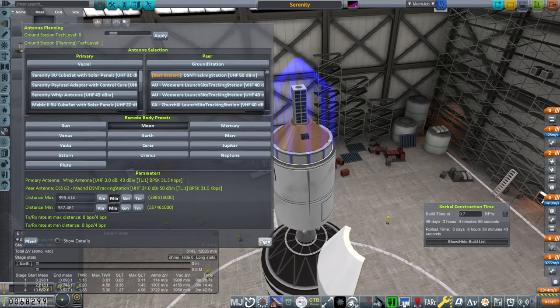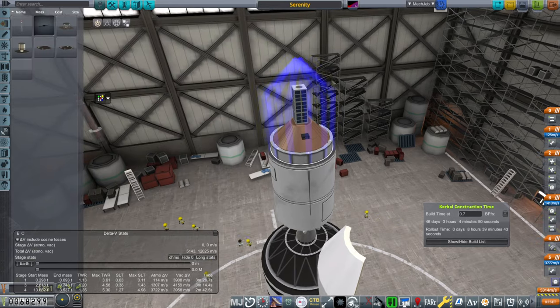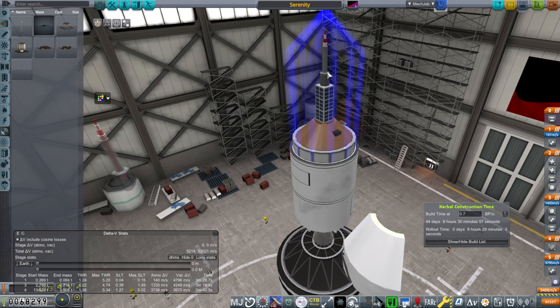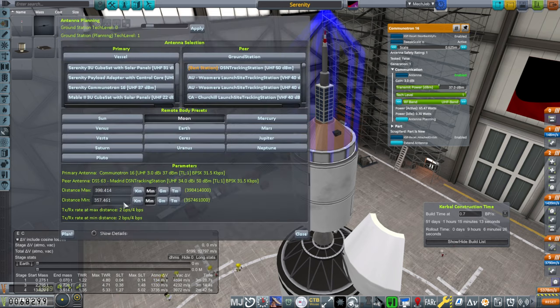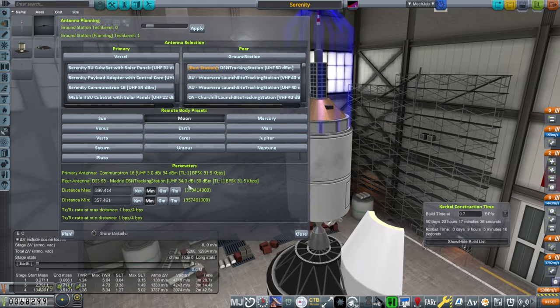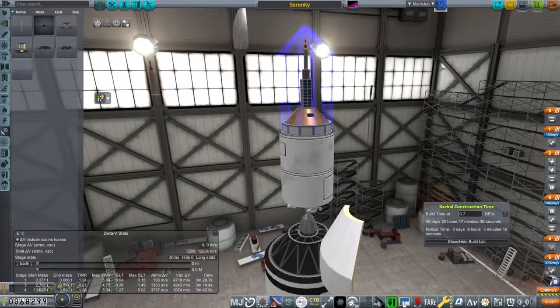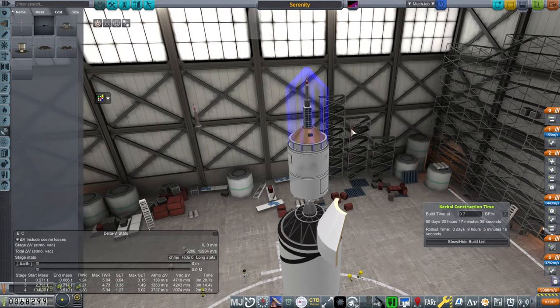Let me try the Communitron 16 again — maybe I didn't apply that antenna planning tech level correctly. The whip antenna would probably be better, actually. We just need the bare minimum to send commands with. I'm going to try 52 watts here — 70,000 kilometers range. And that's only good to a DSN station. We should be able to communicate just barely through a DSN tracking station, and maybe that'll work out for us.